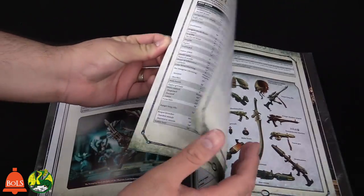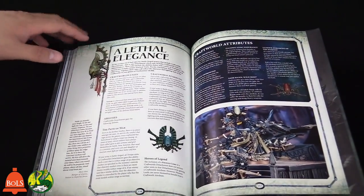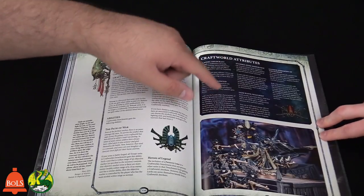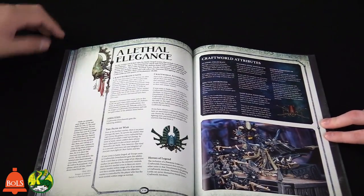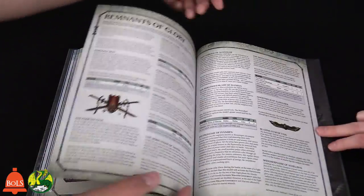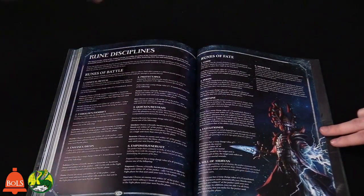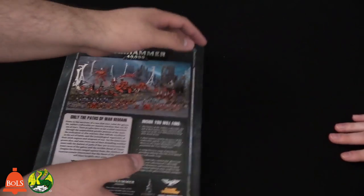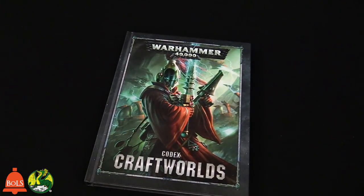You get more art, war gear and points, and then the Craftworld attributes — this is what everybody's going crazy over right now. There are five different craft worlds: Alaitoc, Biel-Tan, Iyanden, Saim-Hann, and Ulthwé, each with their own unique attribute and different play styles — similar to how Space Marine chapters work. You also get warlord traits, 23 stratagems with five craft world-specific ones, remnants of glory which are the relics — around 11 to 13 of them — Rune disciplines, Runes of Battle, Runes of Fate, Tactical Objectives, and points values. That's a great book.